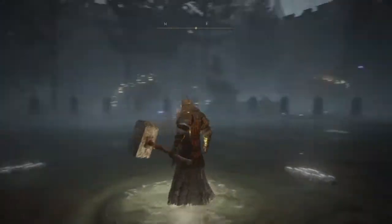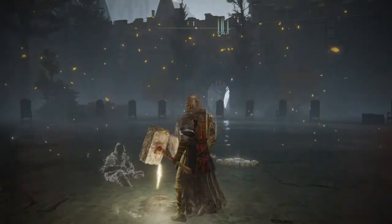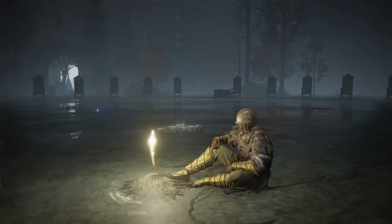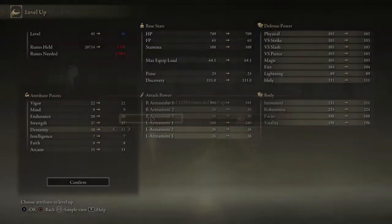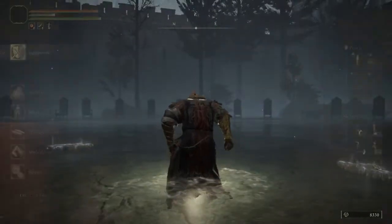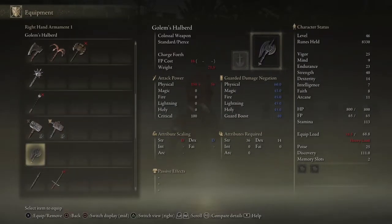I don't know how many playthroughs there've been showing off dual hammers - it's gotta be different since everybody's using the greatsword. People love Berserk. Oh, I was wrong - this talisman does give me the ability to use it. There we go, now I can use it.